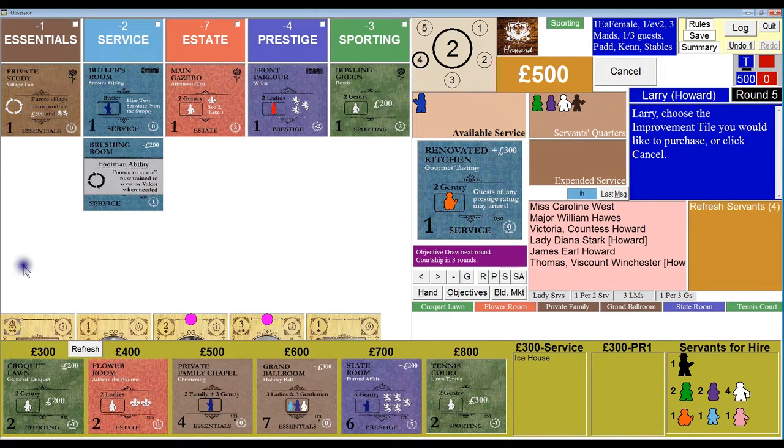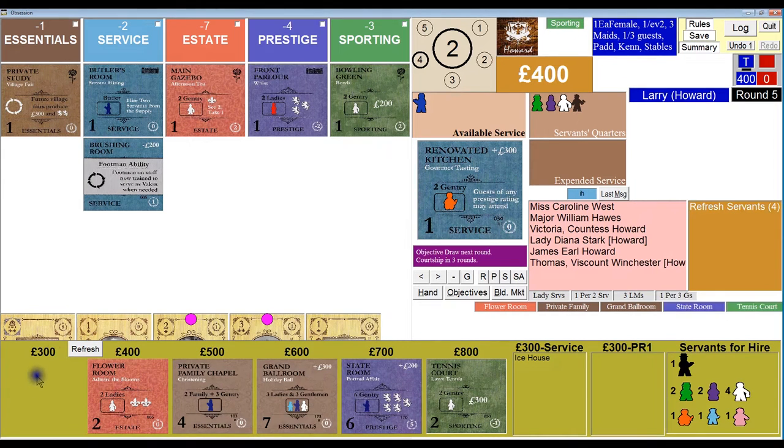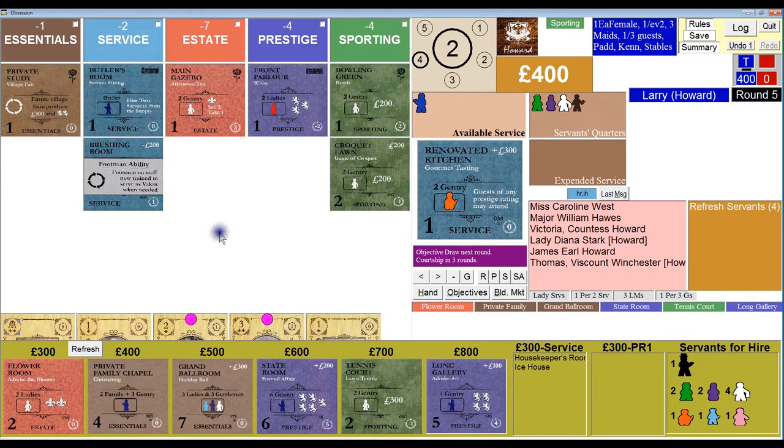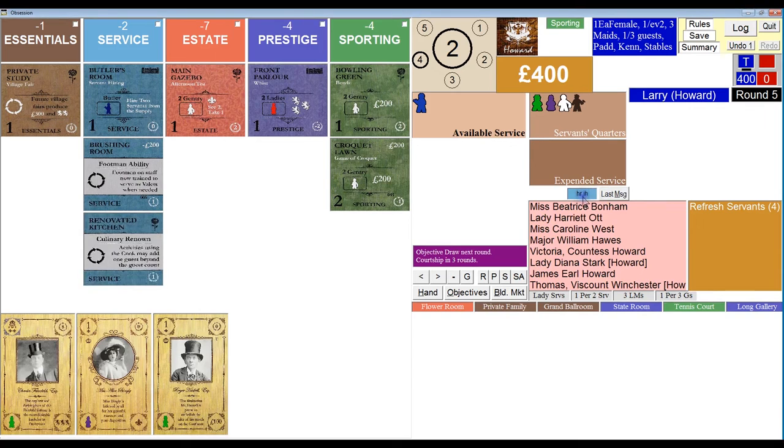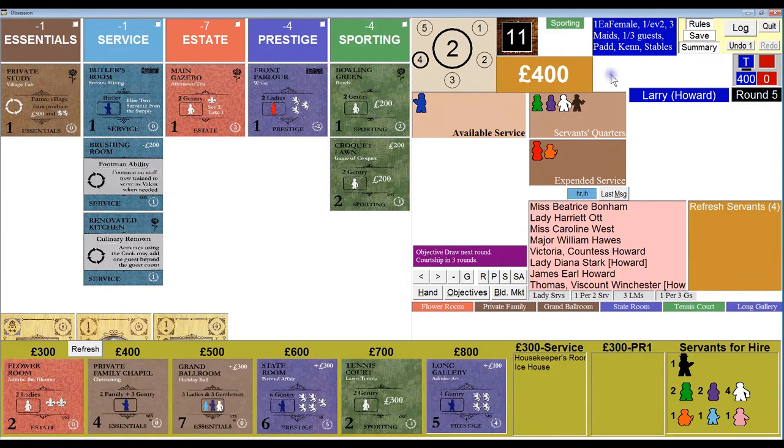With my 500 pounds, it probably makes sense to go with the croquet lawn. Another service tile came out — the housekeeper's room. I definitely want to get that when I pass, which is probably going to be next round. The AI rolled a 13 and takes the fifth card, the tennis court.